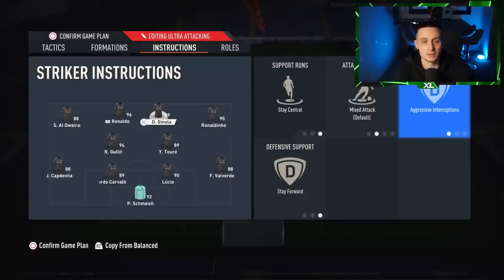The only note on aggressive interceptions is that your players are going to lose stamina very, very quickly, so please be prepared. Don't say I didn't warn you — if you put constant press on too early and you've got aggressive interceptions, they are going to be finished. Those are the five custom tactics that the pros are using.